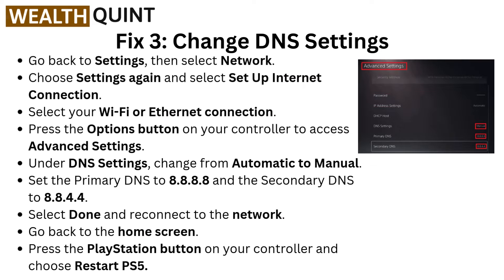Fix 3: Change DNS Settings. Go back to Settings, then select Network. Choose Settings again and select Set Up Internet Connection. Select your Wi-Fi or Ethernet connection, then press the Option button on your controller to access Advanced Settings. Under DNS Settings, change from Automatic to Manual. Set the primary DNS to 8.8.8.8 and the secondary DNS to 8.8.4.4, then select Done and reconnect to the network.